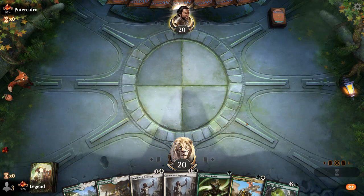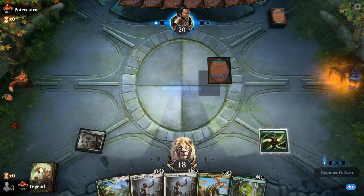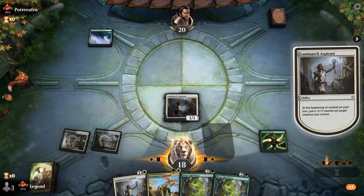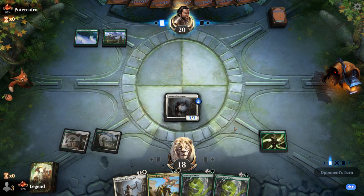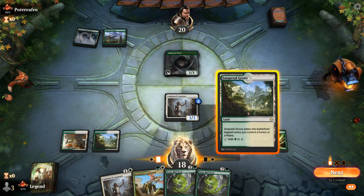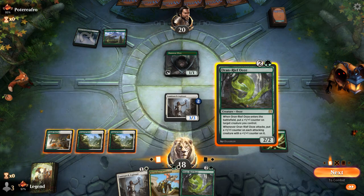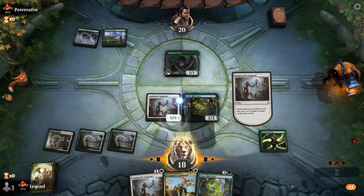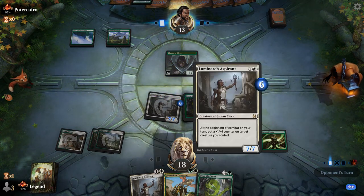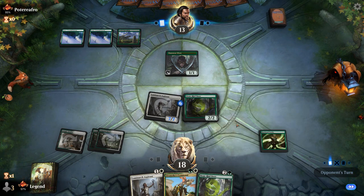Game one: we're on the play with a nice hand — Hardened Scales into Aspirant, making a 3/3 right away. Dromoka's Command for interaction. Opponent is mono-green, looks like an Elf deck. We don't need to kill Llanowar Elves just yet — might be able to kill one of their lords like an Elvish Archdruid with Dromoka's Command instead. Playing Auriok Ooze and smashing for seven. Next turn we might put the counter from Aspirant onto the Ooze so the Ooze also grows itself. We could be presenting lethal next turn.